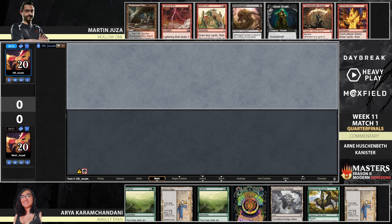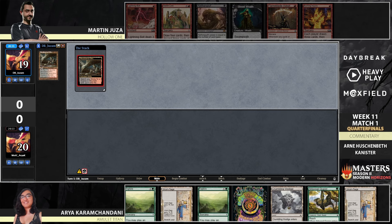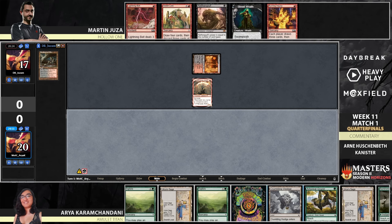We see opening hands for both players. Aria's hand is looking quite powerful — Urza Saga is a card you often want to open with. On the other side of the table, Martin has a hand that's no joke either: a turn one Adept that can hit really hard. That's a pretty clean turn one, and from Aria we're going to see a Grazer into a Saga.